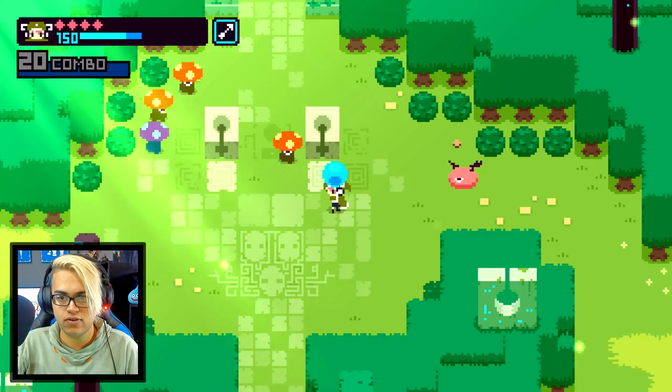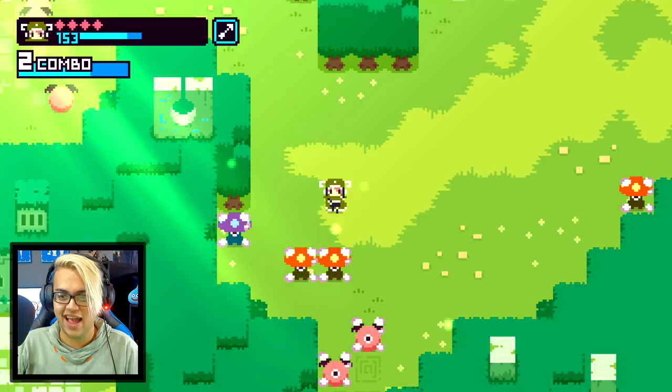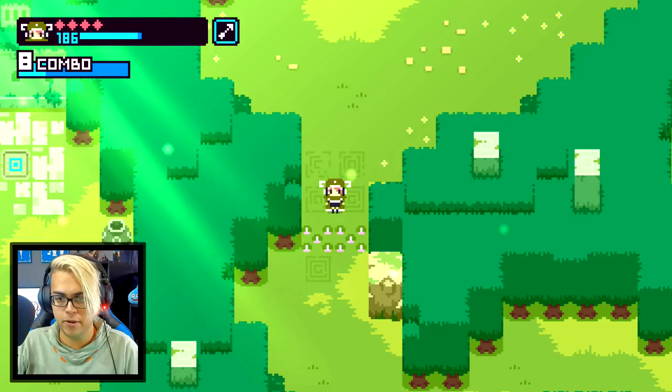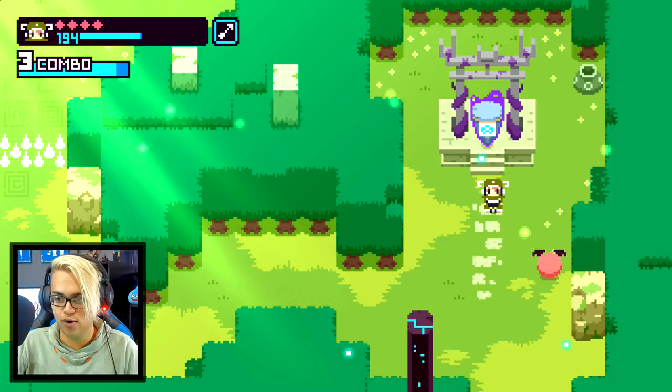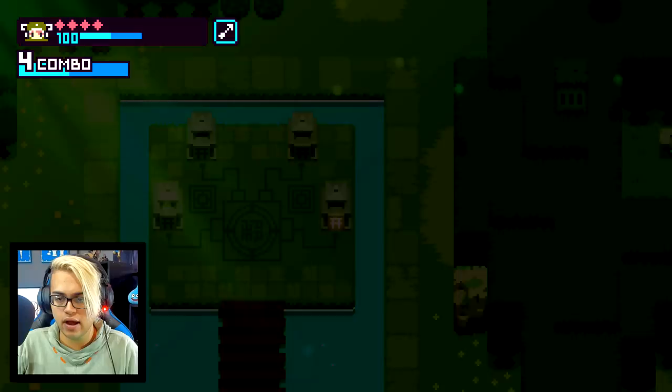It looks like we have to interact with something over here — oh, so many enemies. Do they respawn? It worked — we just have to find the second one. This is pretty straightforward. She seems to have something like a headset on; I can't really tell from the sprite. All three characters look pretty well designed. This is so cool — just shooting everything. I've never played a top-down retro-style game where it's just shooting, no hack-and-slash.